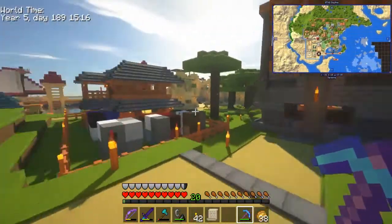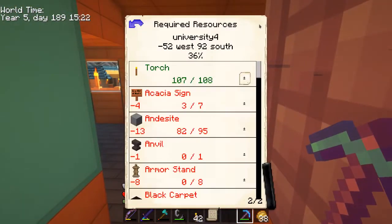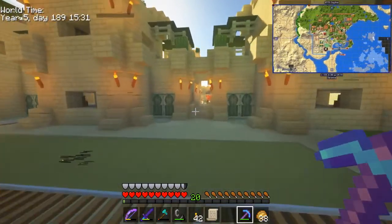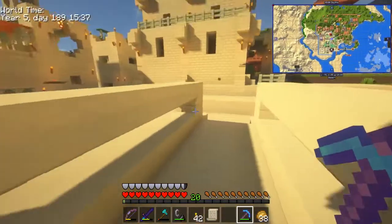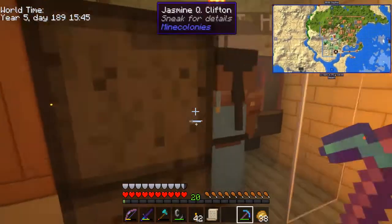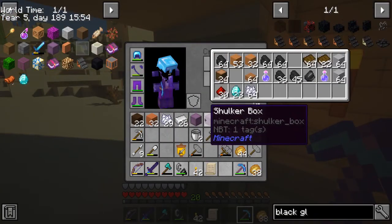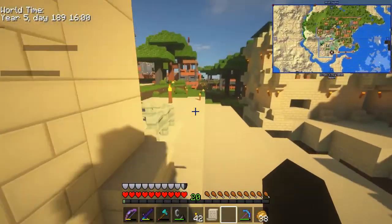We're still waiting for the blacksmith to be built — we got that on the list, after the builder finishes the university level four. Let me check how it is — 36%. Maybe in this video we're going to see the university finished. It's now progressing a little bit quicker after it got the initial foundation done. Okay, what do you need — sandstone? I guess we are out of sand again. Let's get the tools and mine a little bit of sand.